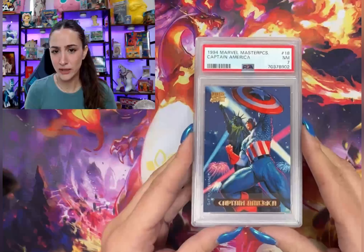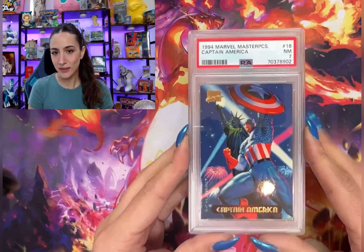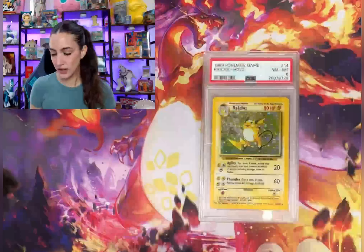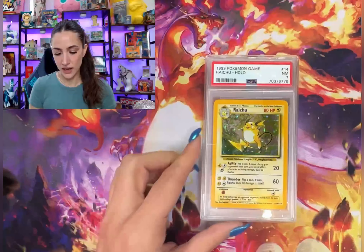I told you there would be some random surprises — here we go with the Captain America in a PSA 7. We got a Ninetales holo in a PSA 8, shadowless Blastoise in a 6. I think I graded a couple of these so we'll see what else we get back in this return. Raichu PSA 8.